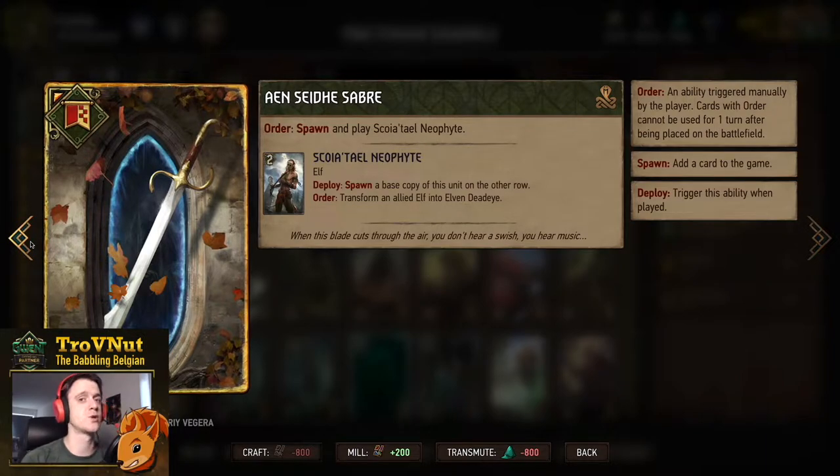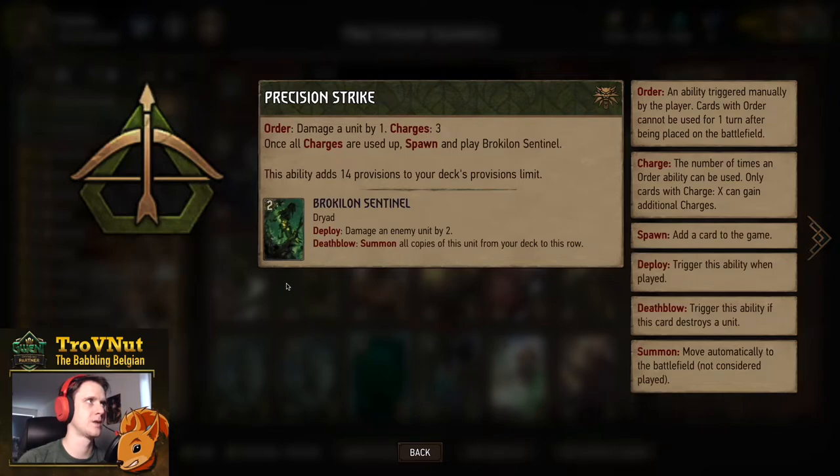The leader ability is Precision Strike — an order ability where you damage a unit by one, usable three times. When you use your final charge, you automatically play a Brocolon Sentinel, which if you kill something with its two damage will pull all the Brocolon Sentinels out of our deck. That is definitely what we want to do. That's all the cards — again you can find the complete deck in the link to the PlayGwent website in the description.